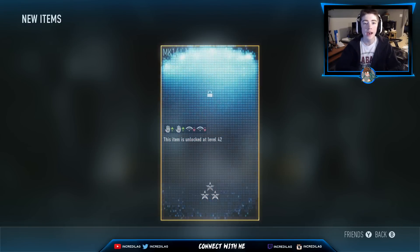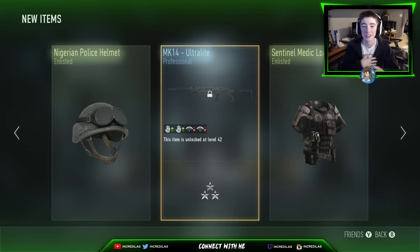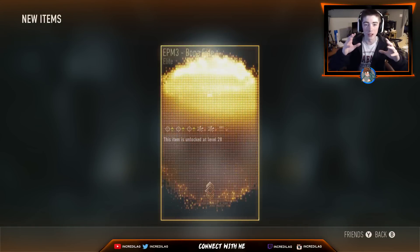Still nothing great — oh my goodness, this is hurting. This hurts me right here. Michael Quadri, why are you doing this to me? We got an MK14, a Sentinel Medic Loadout, and a Nigerian Police Summit. Alright, so four enlisted and two professional drops. Come on, number 11!